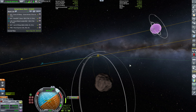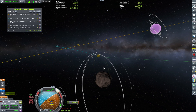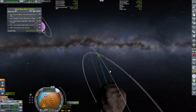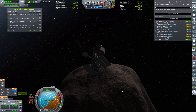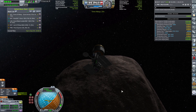There we go — almost there. A little bit more, 30 meters per second more. There we go. That was a little bit harsh, but we're going for the landing anyway and Gilly has such tiny gravitational pull so I'm not concerned about anything. We're fine.